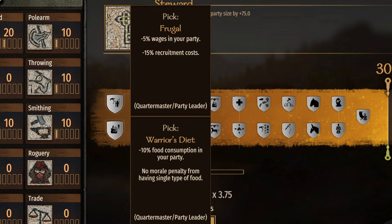At 25 we have Frugal and Warrior's Diet. Frugal is minus 5% wages in your party and minus 15% recruitment costs. Warrior's Diet is minus 10% food consumption in your party and no morale penalty for having a single type of food. A lot of people love to go with money and the recruitment cost drop is nice, but later on money doesn't really become a big issue. For me it's food — food is very important because food variety helps you level Steward and gain additional character levels, and you don't have to run back all the time for it.